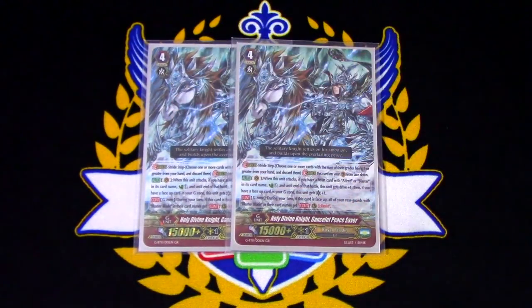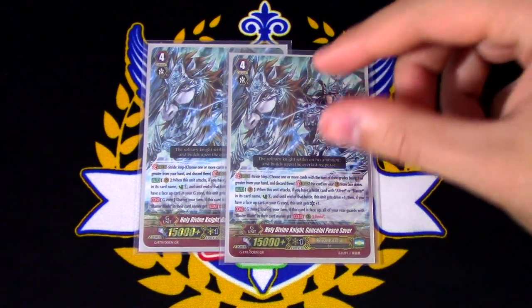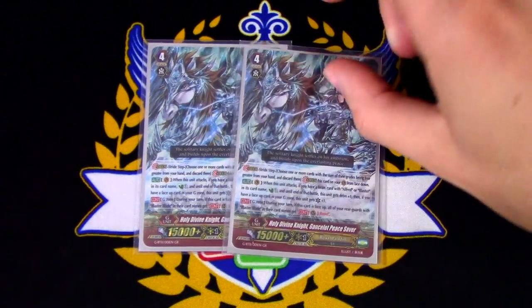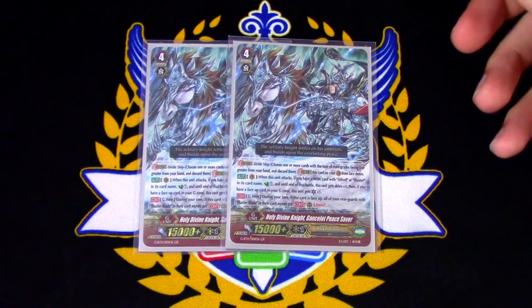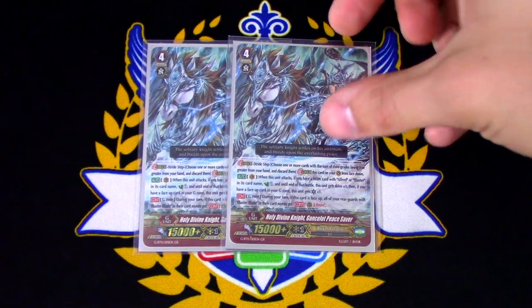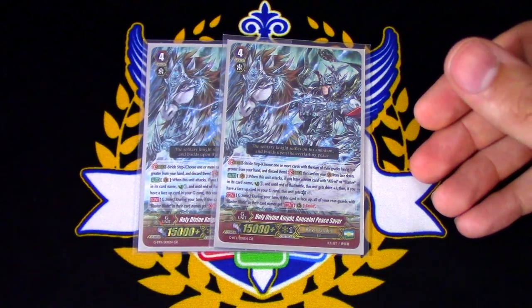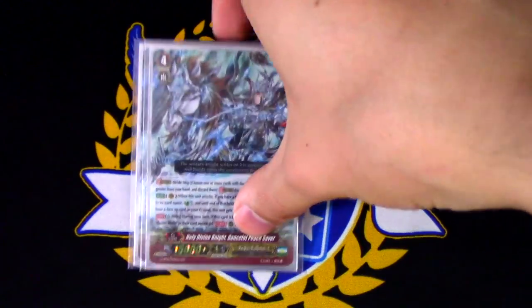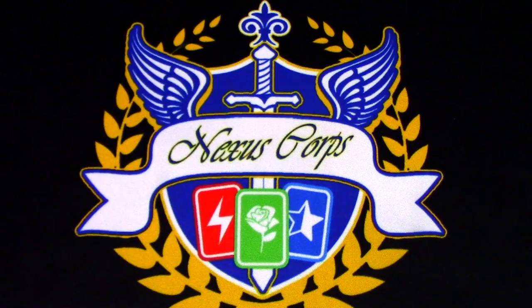Two copies of Holy Divine Knight Gansalot, Peace Saver. When it attacks, if you have Alfred or Blaster in the Heart, Countercharge 1 and Drive plus 1. If you have a card face up in your G-Zone, this gets a crit. Importantly, its continuous G-Zone skill: when this is face up in your G-Zone, all your rear guards with Blaster Blade in their card name get Resist during your turn. So you can't get Nainal, Gryffind, or Hedder around when you've got that 40k Blaster Blade swinging.